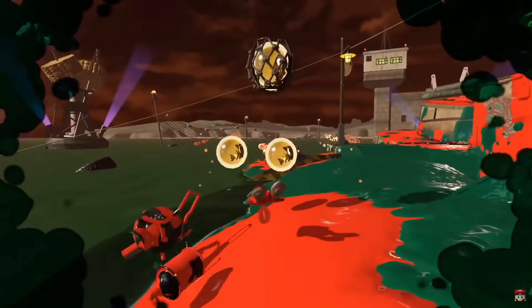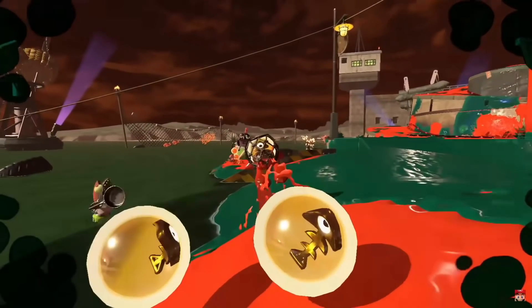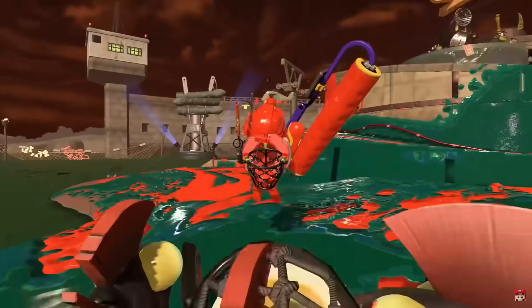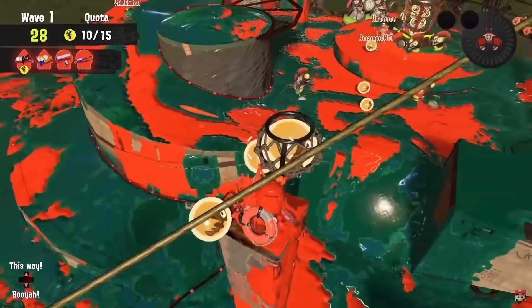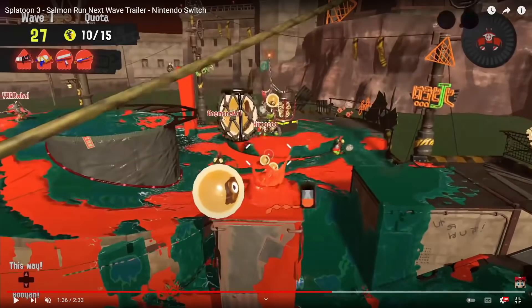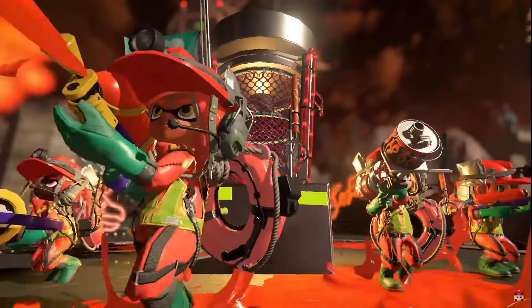There's one more important detail about these egg throws: not only do they consume your ink tank, but it depends on how much you charge it. This egg is thrown immediately and uses only a little bit of the ink tank, but this other egg throw takes much longer and drains more. Normal throws seem to consume about half the ink tank, leaving you with those white ink frames afterward.